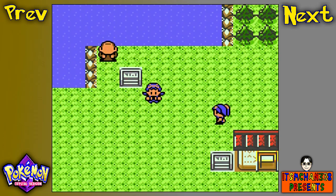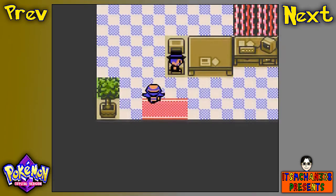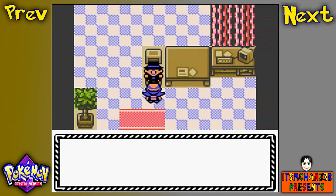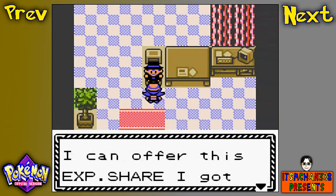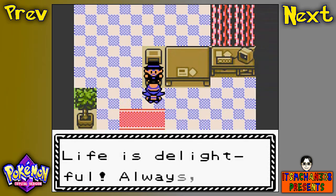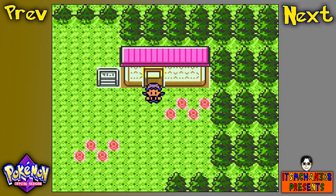Before I make way to Mahogany Town, I'm going to make way to Mr. Pokemon's house now that we have the Red Scale. We bring him the Red Scale, and with that we get ourselves the Experience Share, which shares experience with Pokemon that did not battle at all. Very helpful item — I will definitely use that for my last team member.